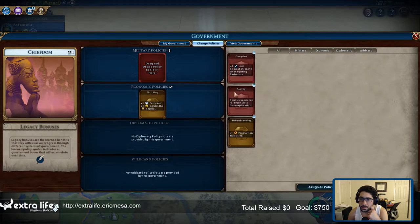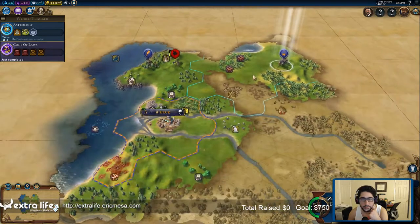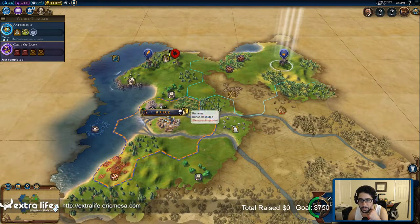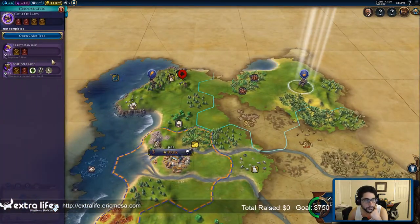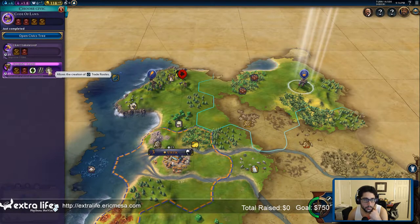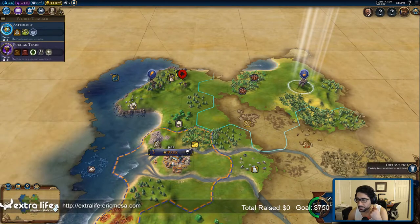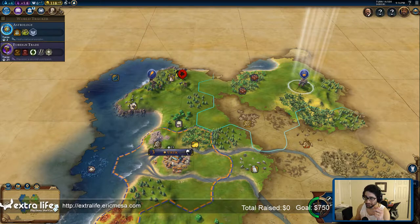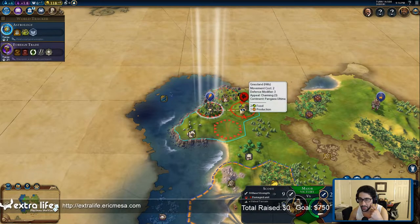Let's go for faith and gold for now since I've only got one city, and let's have more combat strength — as there are barbarians right here. Craftsmanship. Let's go for foreign trade. Let's see — start with a major victory. I love it.